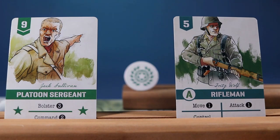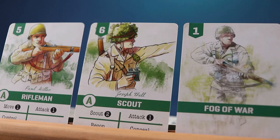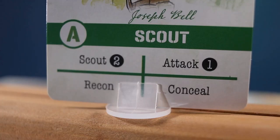Once the initiative has been decided, discard the cards involved. The player with initiative will play the rest of their hand. You can play any or all the cards one at a time, and you choose to play one of the listed actions on each card.